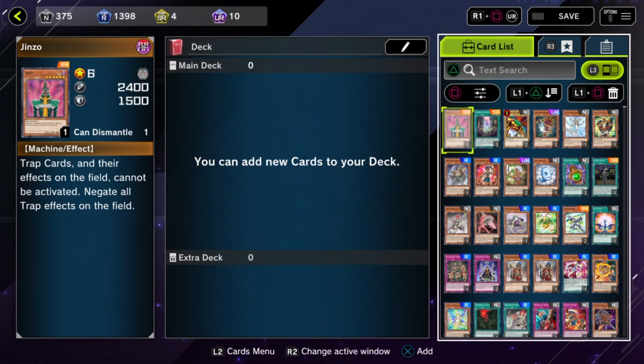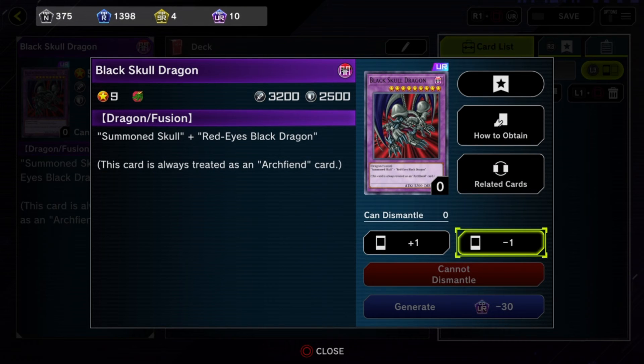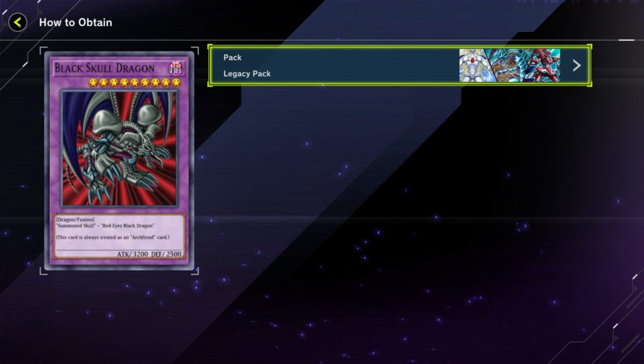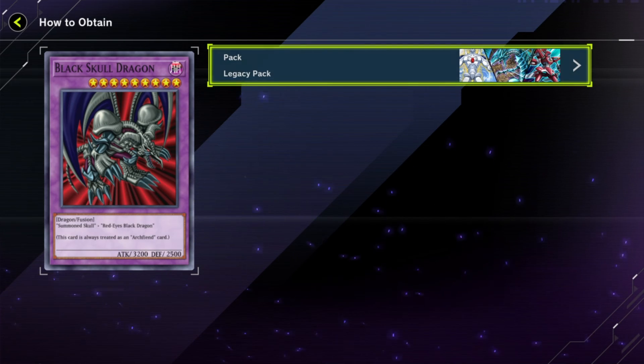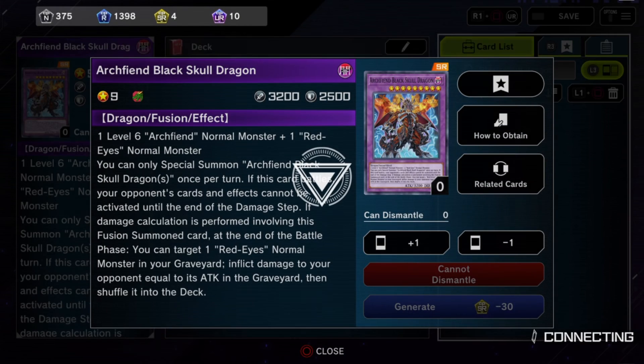Let's go with Black Skull Dragon — used to be a very popular OG card, at least for fusions, before it got complicated. There we go — got Archfiend and Black Skull Dragon. When you click on it, it tells you exactly which pack you need to go to. For this one it's the Legacy Pack.